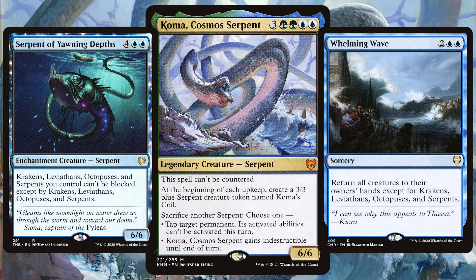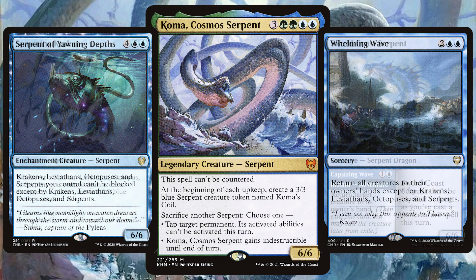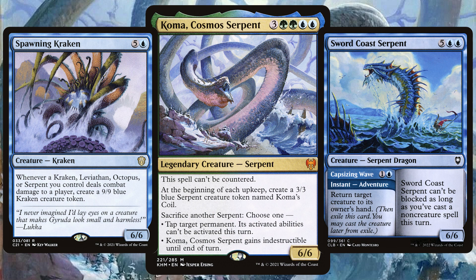Speaking of serpents, we can also lean into Fish Tribal. Have a variety of serpents, krakens, leviathans and more, so that we can go big and take advantage of those one-sided fish-loving cards to ride the wave to victory.